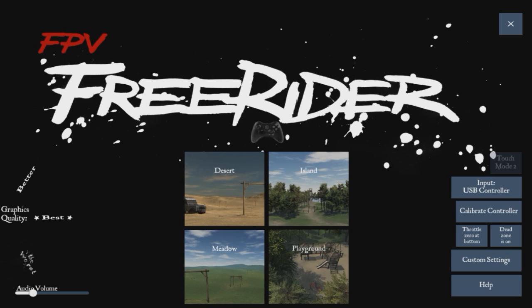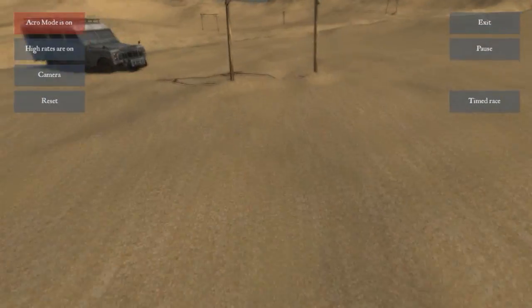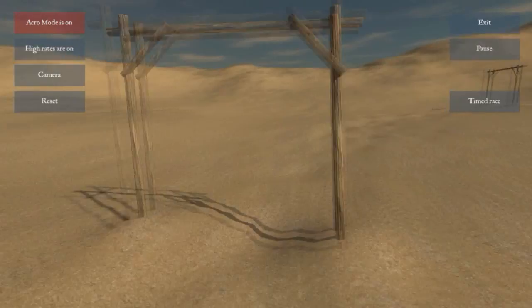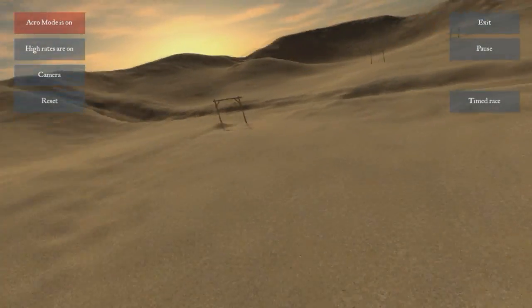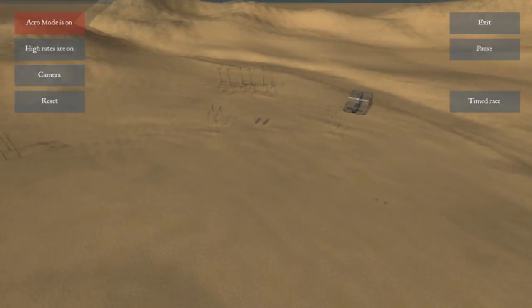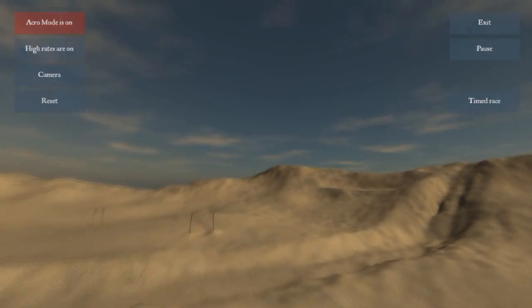It's only $5 from the maker of the game, and I'll put a link in the description below where you can get a demo version which includes the desert. You can't adjust anything, but you can fly acro mode and self-level mode, and try the FPV experience on the simulator. It's all around pretty good for $5 — the cost of a couple broken props — and you get to fly all day long or all night long, whatever you want to do.